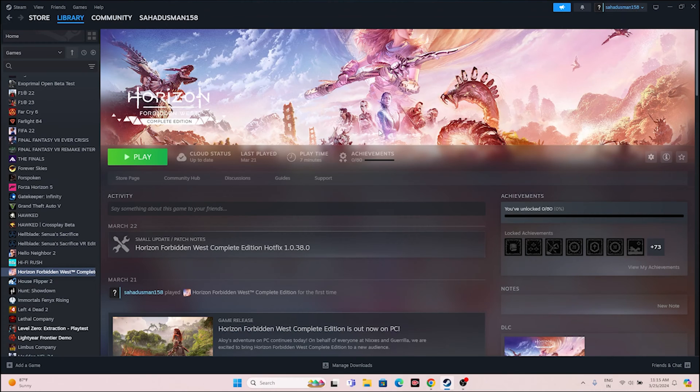Hello everyone, welcome back to the Gaming Flow. In this video we're going to talk about how to fix Horizon Forbidden West crashing issues, won't launch or not launching, freezing, stuttering, lagging, low FPS drops, stuck on loading screen, and even black screen which is happening for many users right now, and how we can fix this.